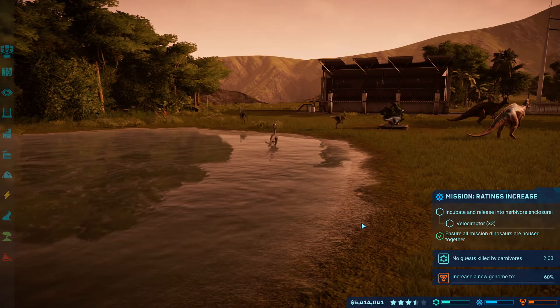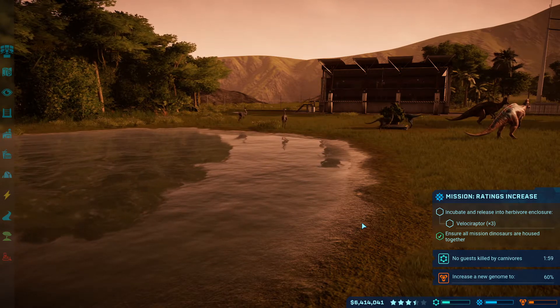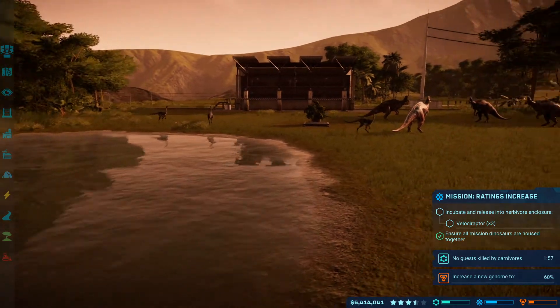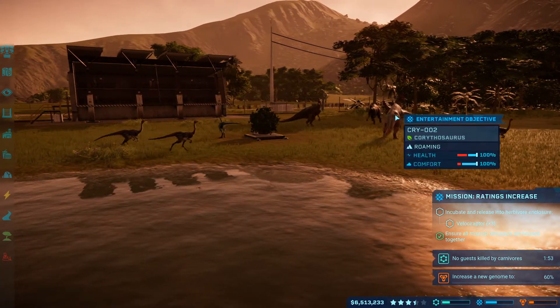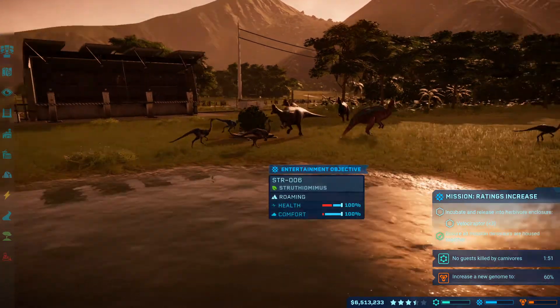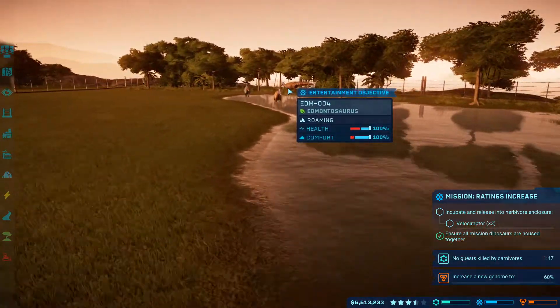Hello everybody, I'm Nostorm here, and welcome back to Jurassic World Evolution. In the last episode, we cranked out the various dinosaurs that were needed for the Entertainment Division mission, which are our Corythosaurus, our Struthiomimus, and our Edmontosaurus, which are way over there.